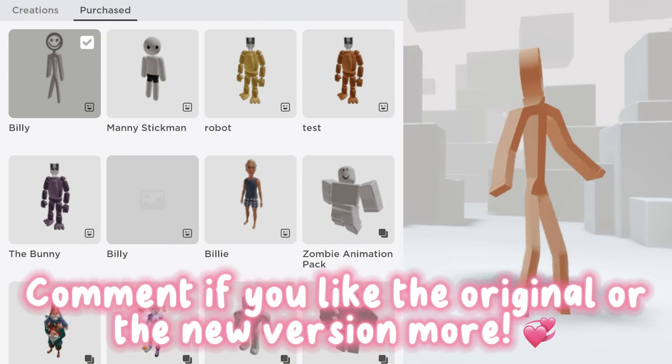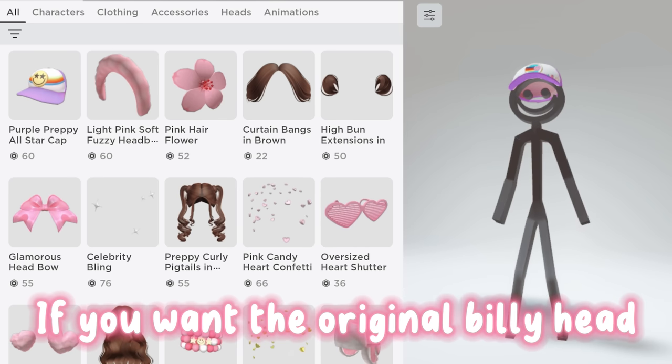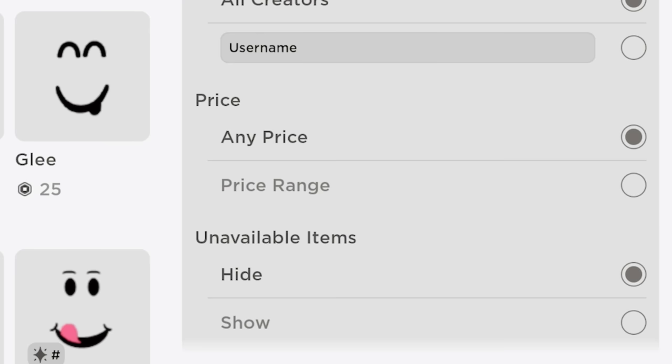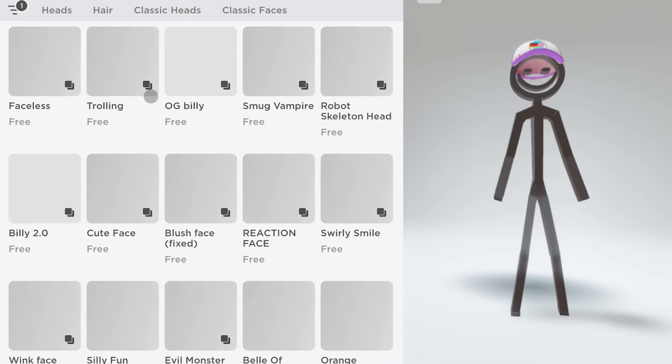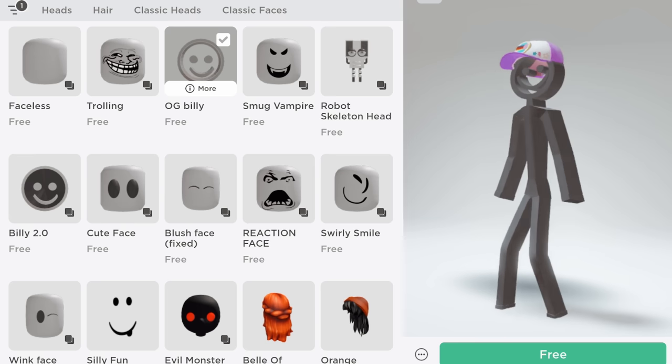Comment if you like the original or the new version more. If you want the original Billy head, just go to the heads section, set the price to zero, hit apply, and there's original Billy. I'm gonna get it.